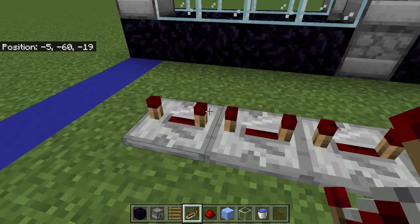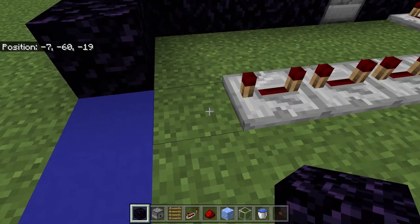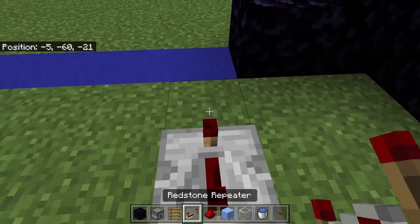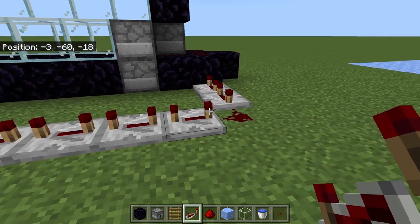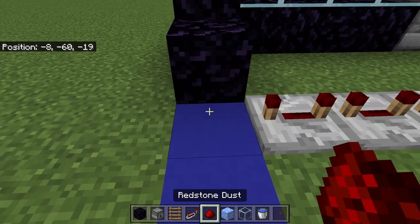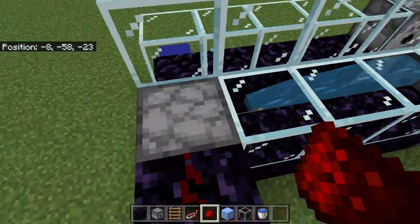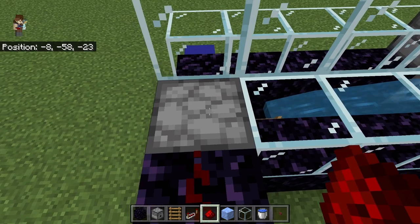Down here at the end, add some blocks because you're going to want the redstone to travel up to the dispenser. Make sure you have six dispensers here and two down there — a total of eight repeaters that are completely maxed out. The timing on this is important because if you don't have enough delay, the TNT is going to get spawned out too early and it's going to explode before it gets to its destination.